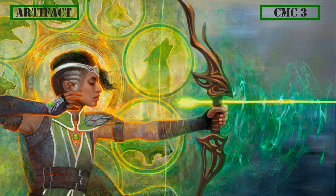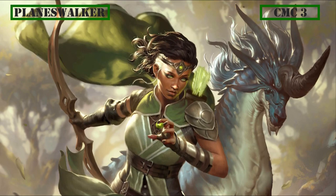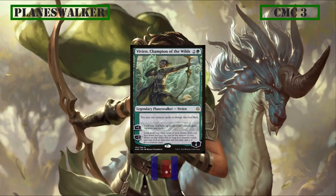That's artifacts done, so let's move on to Planeswalkers. There's only one member: the CMC 3 Vivien, Champion of the Wilds. She comes into play with 4 Loyalty and the static ability that lets us play all our creatures at flash speed. Her +1 grants a creature vigilance and reach until the end of our next turn, and her -2 lets us look at the top 3 cards of our deck, exiling one — as long as it remains exiled and is a creature card, we can cast it. Being able to play creatures on our opponent's turn is great, effectively turning all our Death Touchers into Ambush Vipers. The -2 is also great since with so many creatures in this deck it will usually hit something useful, and the card can still be cast even if Vivien is later destroyed.